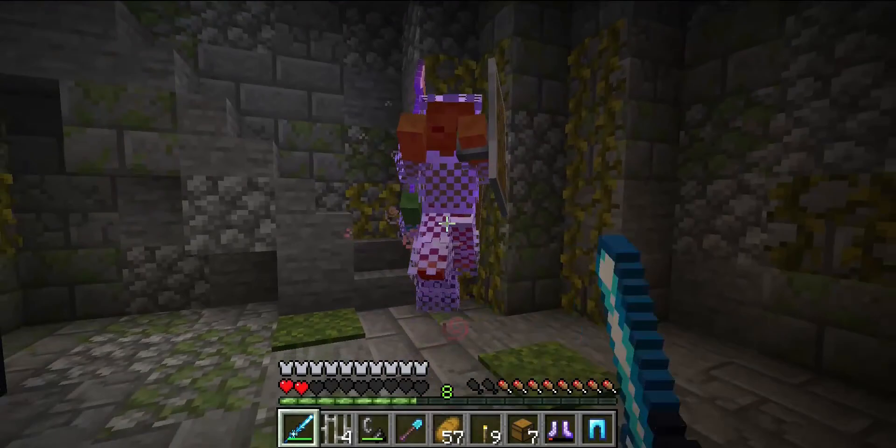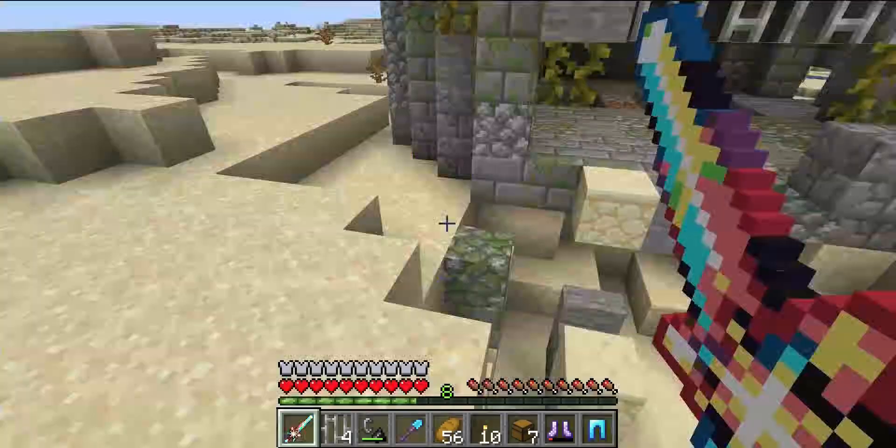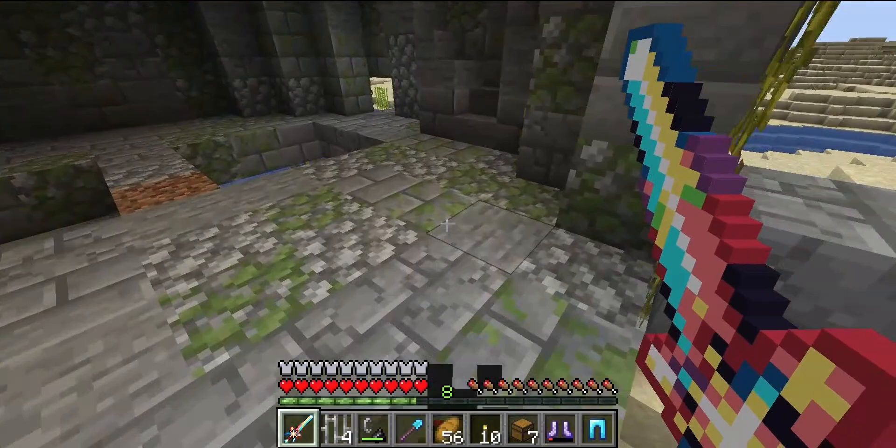The ice forge sword freezes your enemies briefly, which makes up for it having 0.5 attack speed and 6.5 attack damage. The crystal blade does low damage compared to some of the other swords in this mod, but it is very fast with a great 3.6 attack speed.